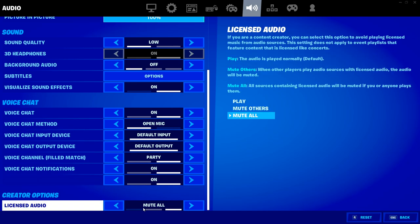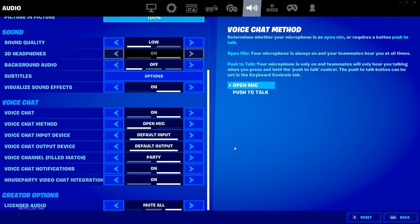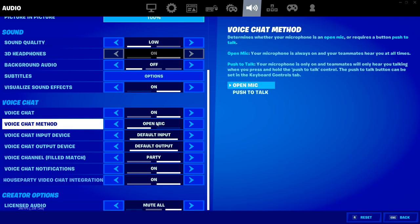These are the settings you want to have. Some people mention mute all being an issue — it's not an issue, don't worry about that. Now that you have your voice chat on it should work, but it doesn't always work. So if it's not working, simply turn it off and turn it back on. You always want to leave open mic on until you get it working. Once it's working you can change it to push to talk, but most likely you'll want to keep it on open mic.